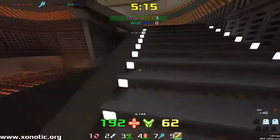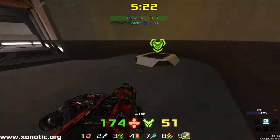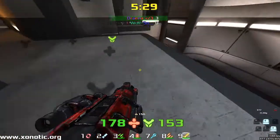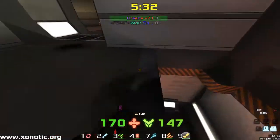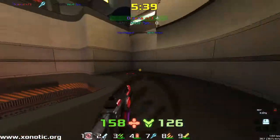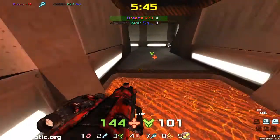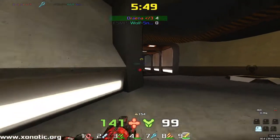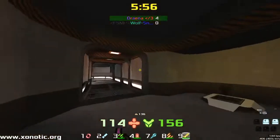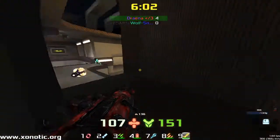Drainer picks up another. Wolfsnipe really keeping Drainer pinned to the edge here, trying to suck the control from him. But he's not able to get the control himself — the control is either in Drainer's favour or going towards Wolfsnipe. Drainer committing very few mistakes on this map actually. With Wolfsnipe, I can't quite tell if they're mistakes or just being outplayed in general.